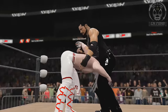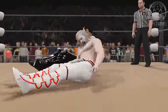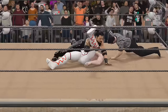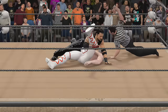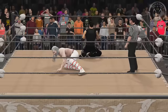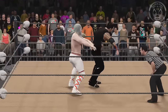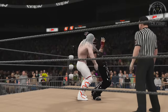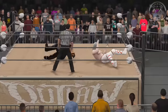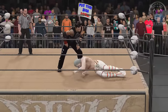We saw this earlier — double underhook spike pile driver from Blakes on the veteran, center of the ring. He goes for the pin. One. Two. Wolfe kicks out again. My gosh, the veteran will not give up. He's going to spin Blakes around, but Blakes reverses into a suplex. It seems like Blakes has answers for everything that Wolfe is throwing at him.